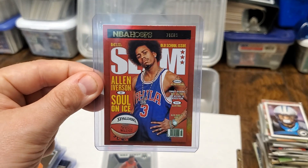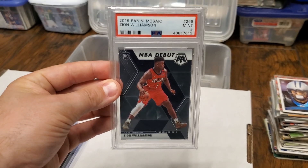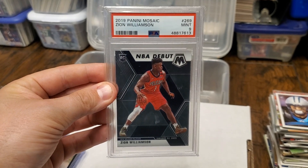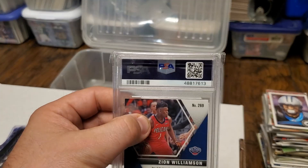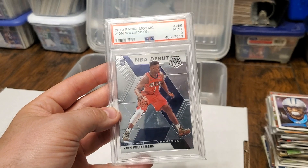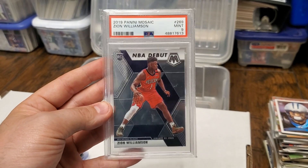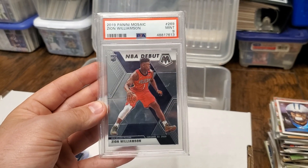Definitely going to be getting this one graded. And last but not least, the PSA card I found earlier is a 2019 Panini Mosaic rookie Zion Williamson, Mint 9. I know a lot of people were guessing it — you guys used the barcode or the serial number on the back. I saw a lot of people said it was a rookie Jordan. I wish it was a rookie Jordan, but maybe one day I'll find one in here. This is not too bad to find.